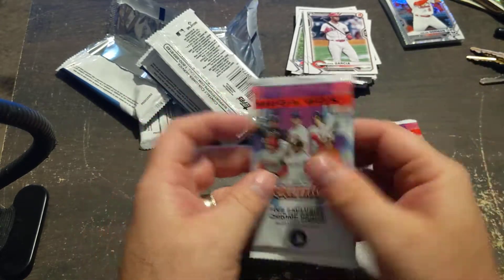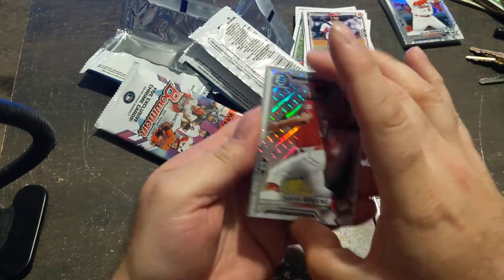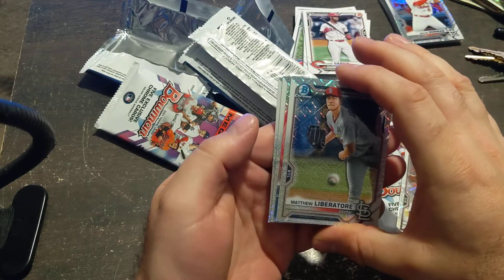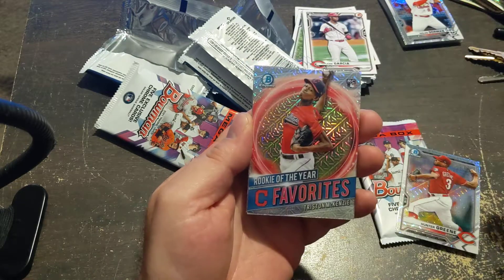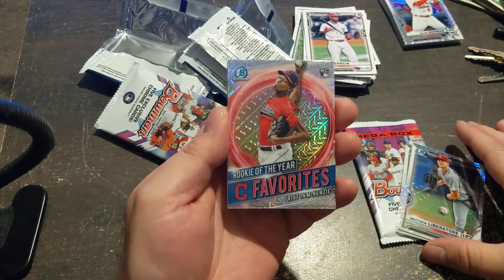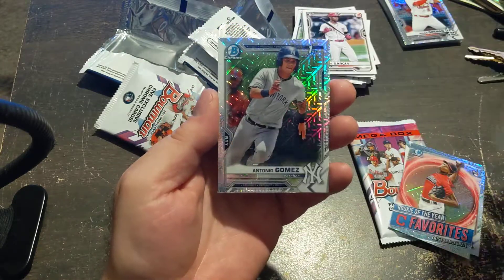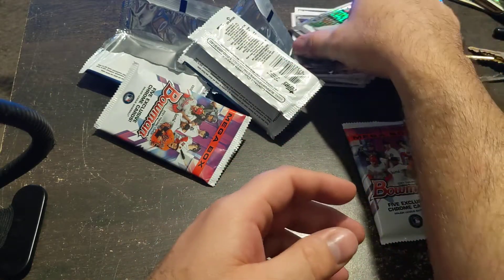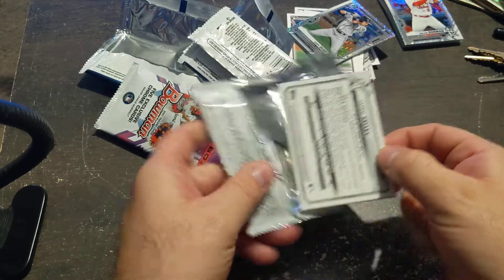So, two packs — mega. Let's hope for an insert or an auto and some Bowman first of maybe one of the top players. Green. Libitor — this is like an insert, but usually not numbered. Rookie of the Year favorites. Bowman first Eddie Diaz, and an Anthony Gomez Bowman first. It's always good to get those Bowman firsts, especially in a mega, because if those break out, these are really good cards to have.